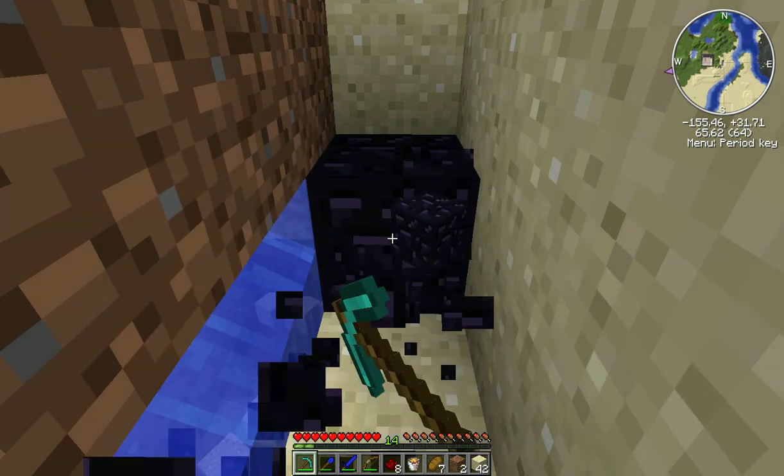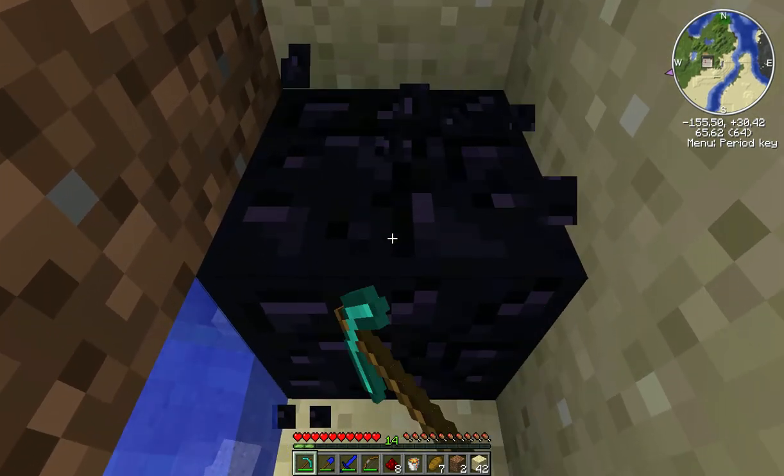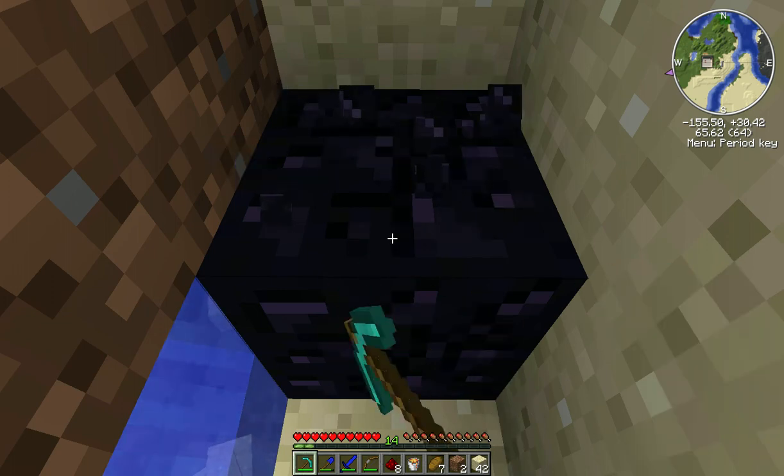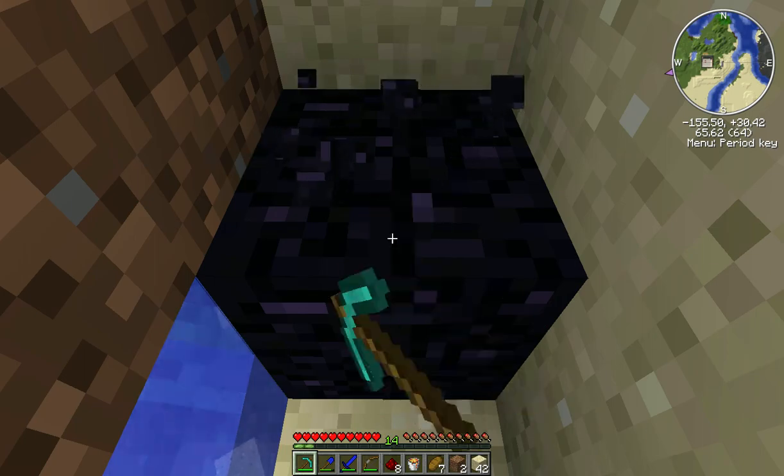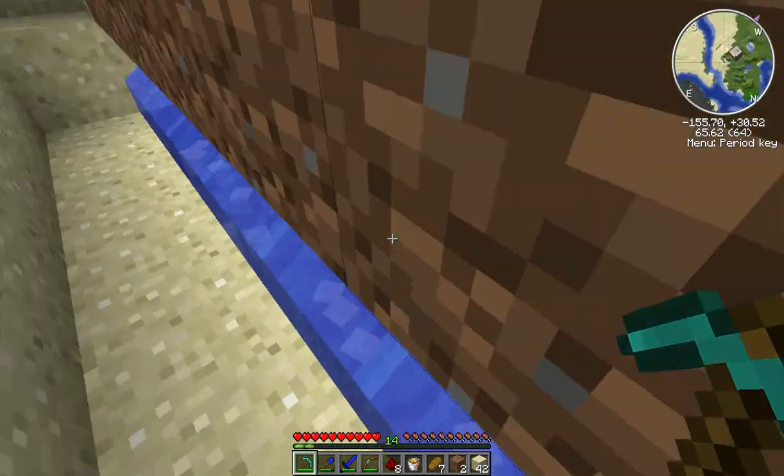I was thinking — what I was trying to make earlier was a cobblestone generator. I don't know why, but that's what was going on in my head. That's why I needed a piston, if you guys were wondering. I flipped a piston — yeah, I don't need it anymore.